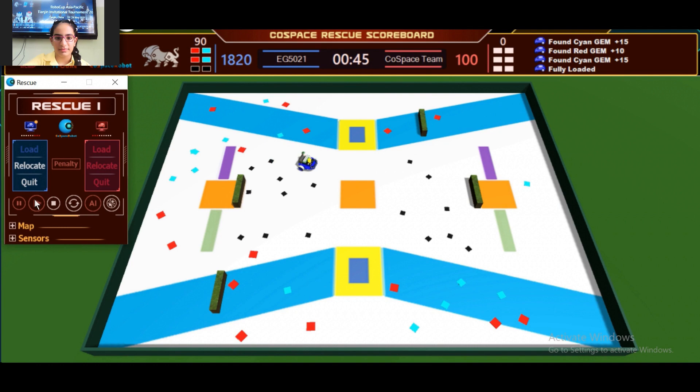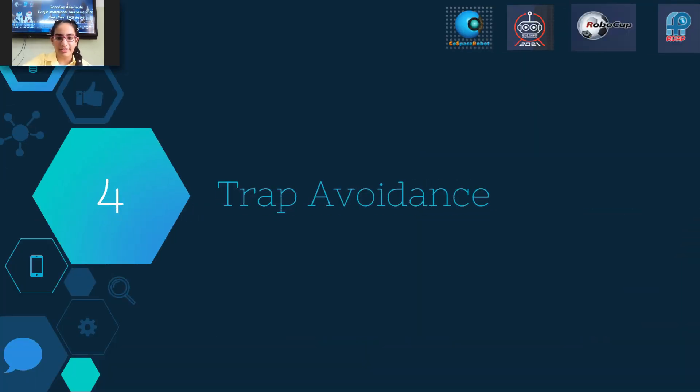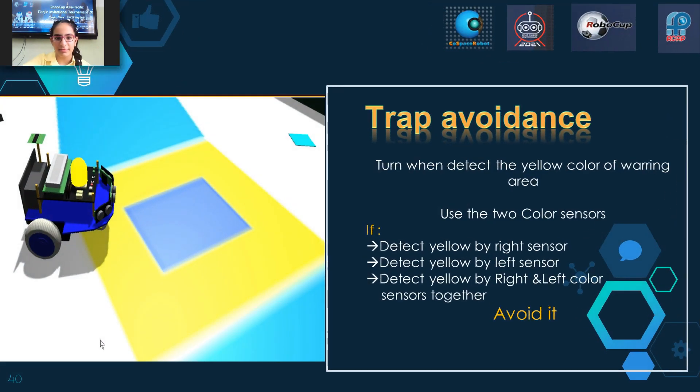Trap avoidance. In order to detect the yellow color of the trap, use the two color sensors. If the yellow color is detected by the right sensor, the left sensor, or both sensors, avoid it.